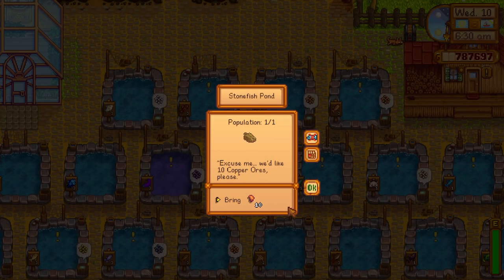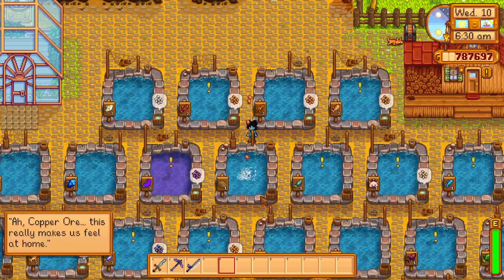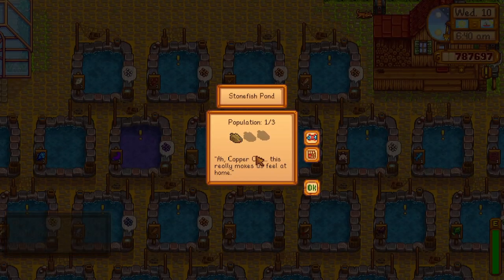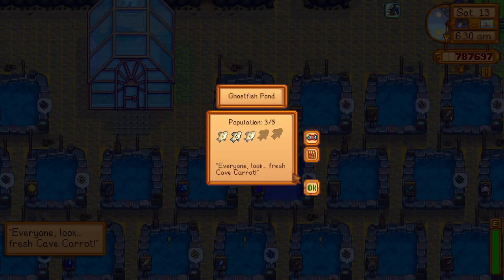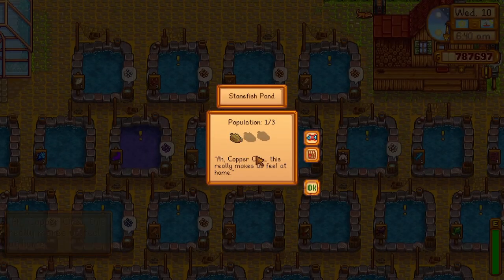For ponds at their 3-fish max capacity, after a few days you'll see an exclamation mark on the pond. Interacting with it will show the fishes requesting something so they can expand their capacity further. Only a few fish require this twice, but most require three to four items during their full expansion. Once you provide the requested item, the pond gains more room, and you can wait for breeding or fish more to fill it up again.